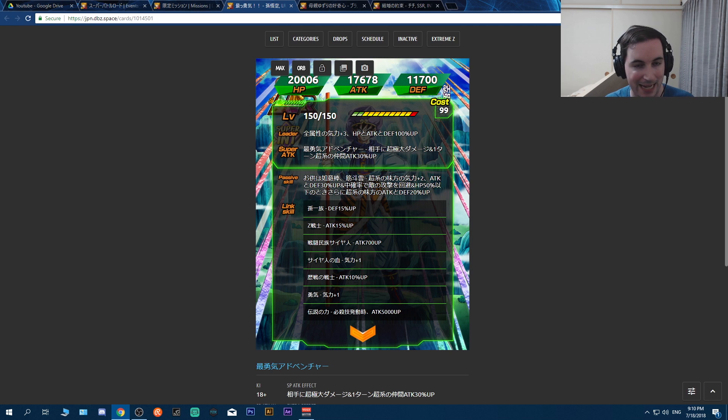Let me clarify the passive skill according to the kanji. Super types get ki plus 2, ATK and DEF up 30% - basic solid support. Then there's a medium chance to dodge enemy attacks. There has been debate about whether Goku himself is dodging or whether he's giving allies the ability to dodge. Based on this kanji, laid out just like any other card with this passive ability, he himself will be dodging - not granting others a medium dodge chance.